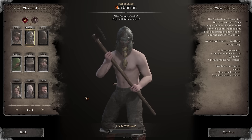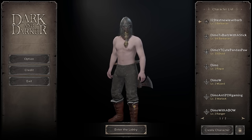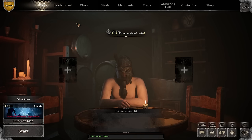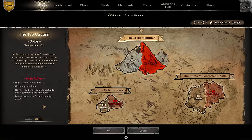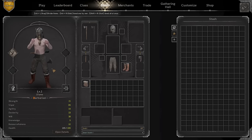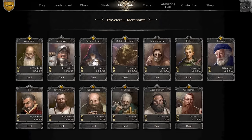So basically this is the class I'd highly recommend starting with. Let's make a random name — new level Barb. When you start the game and create your character, you're gonna be level one. Your name is shown at the top, and when you start out you've got nothing — absolutely nothing.